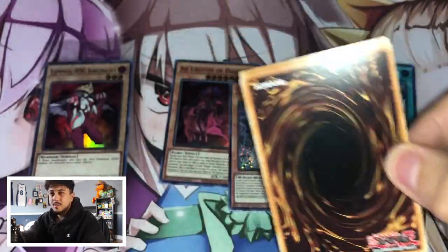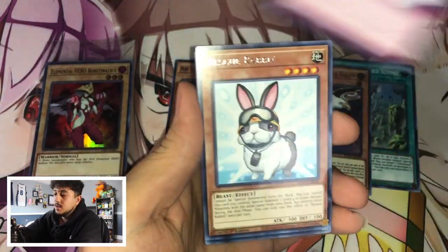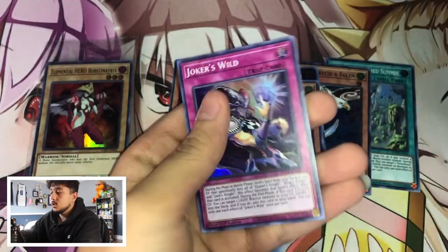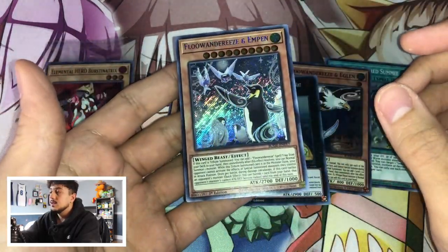Last pack — I just had these King's Court packs laying around and wanted to open them for a video. Rescue Rabbit — good rare. Extra Joker, M7, and another Joker. Just three super rares, nothing too crazy. But we did get the Flounderies Emphyn, and that's exciting. It was a one secret rare box — kind of unfortunate. But thank you guys all for watching, I really do hope you enjoyed. I didn't want to open these packs but decided to just because my friends told me to — let's do it for a video. Thank you guys again, I appreciate every single one of you. Hit that like, subscribe. With that, Spanko signing out — peace.